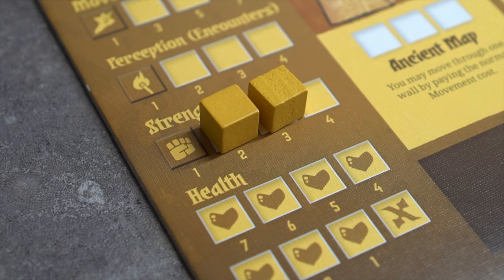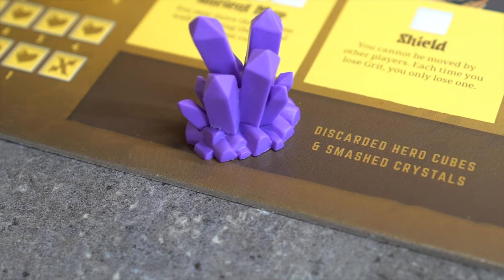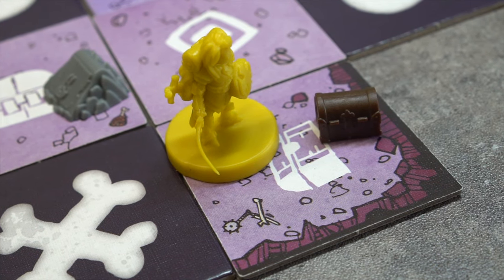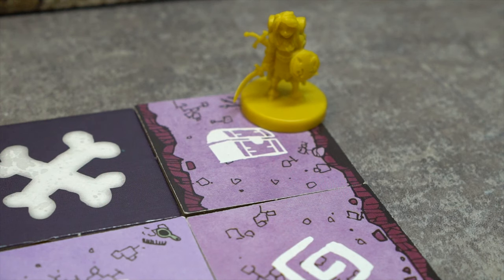Smashing Crystals: If the Knight's strength is 3 or greater, she may smash any crystal on her tile. It is then placed on the smashed crystal space on her board, and she gains 2 grit. The Knight may also collect treasures and gems using encounters. Multiple tokens can be collected during a single encounter, with each resolved one at a time.